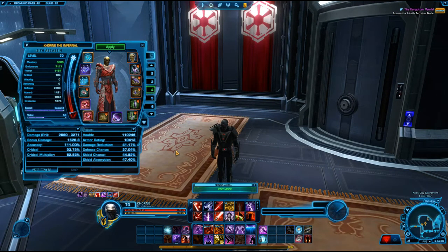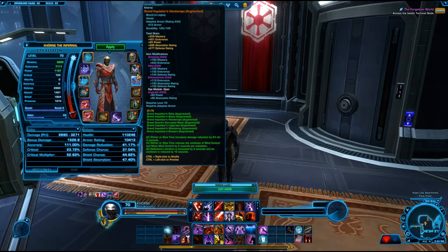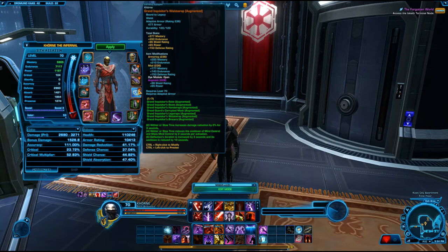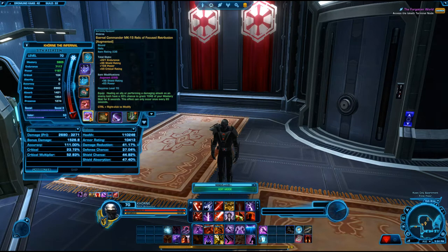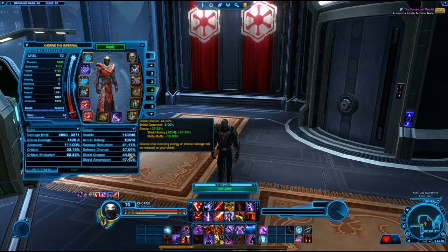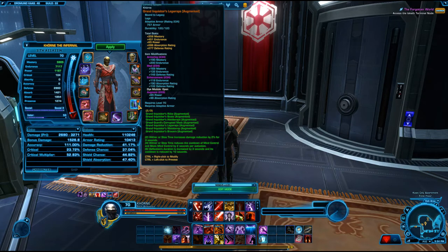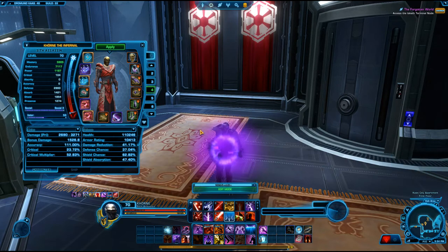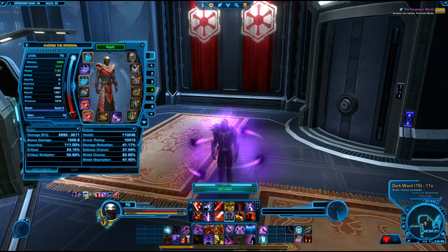The first thing is that gear is extremely important. You want to make sure that you're putting in shield and absorb along with defense mods to help you not die in combat. The biggest thing though is you want to try to stack shield more so than absorption because you have a natural absorb. Get your shield up there — see how I mouse over it and my shield jumps up a huge bit.